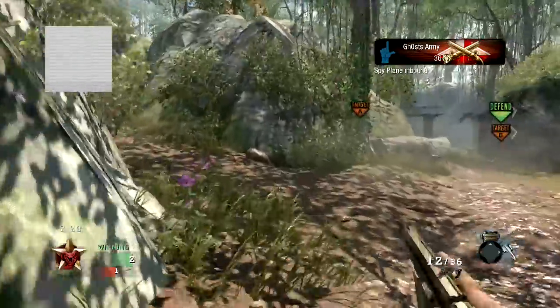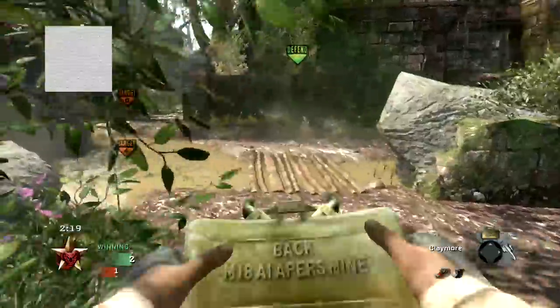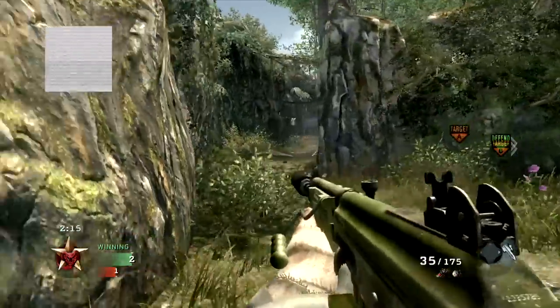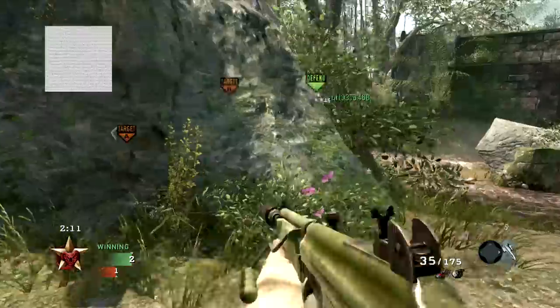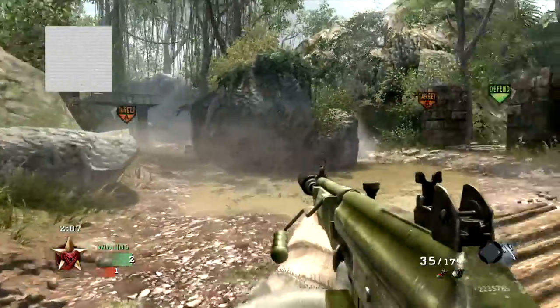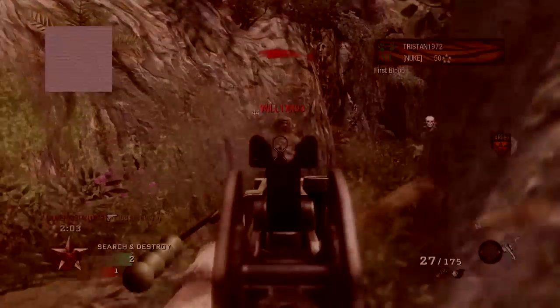Understanding how to play against people doing different strategies is key. Right now you can see they call in a spy plane, and I end up switching my style — playing more defensively, sitting back, and just trying to pick people off at a distance rather than rushing too hard, because that can lead to my peril with that little red dot on the screen.